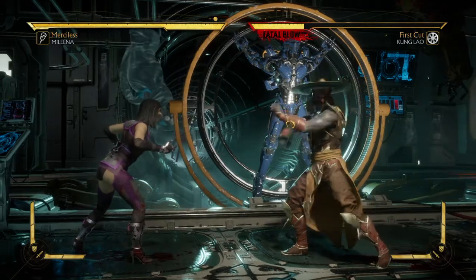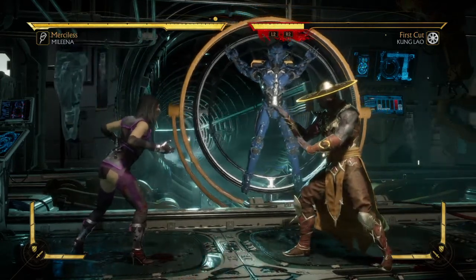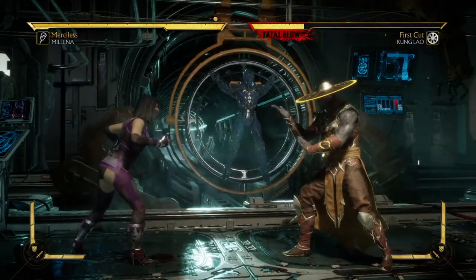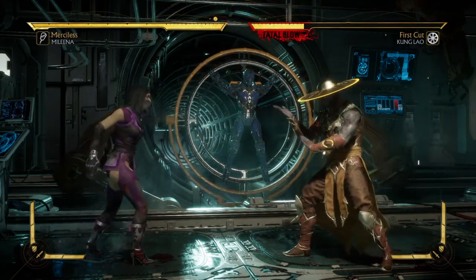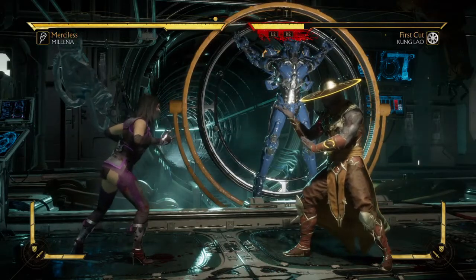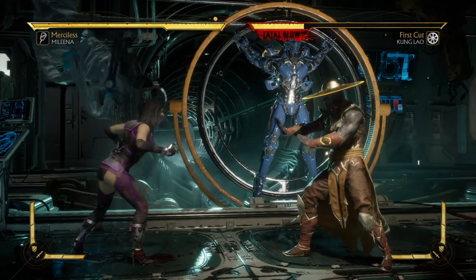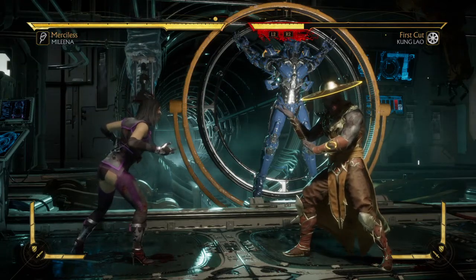Today's brutality is called 'Tasty' and it uses a special move found in tournament variation number two, which is called Cannon Dash. It is actually the replacement move for her ball roll. I've been noticing people using this move — it's a little risky to do, but it has a few useful properties.